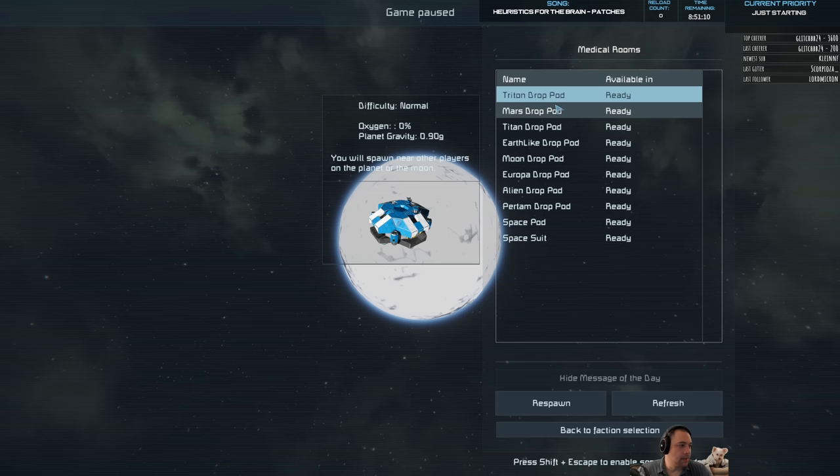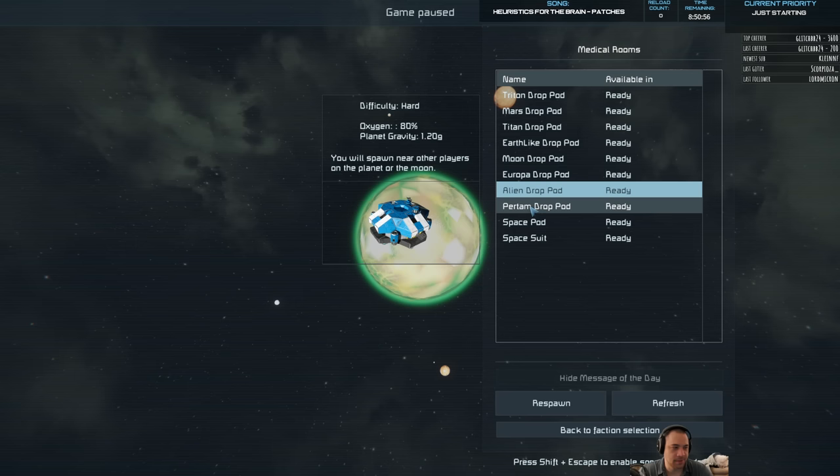Here are all the places you can start — most of them are in our own solar system. Earth is Earth-like, but I'm going to be playing the alien world. The alien world is one with very little oxygen and greater than Earth's gravity at 1.1 G, which is like something like 11 meters per second squared. And it's infested with spiders.